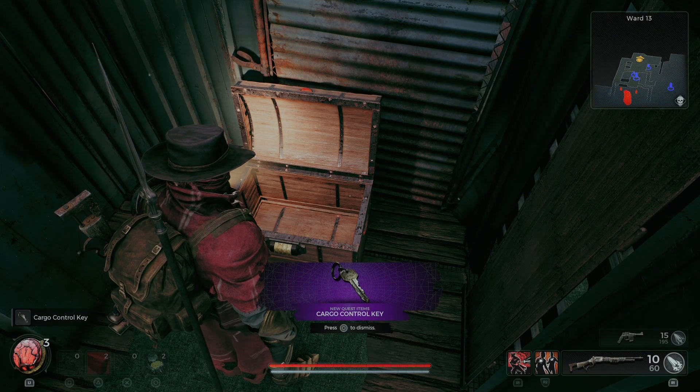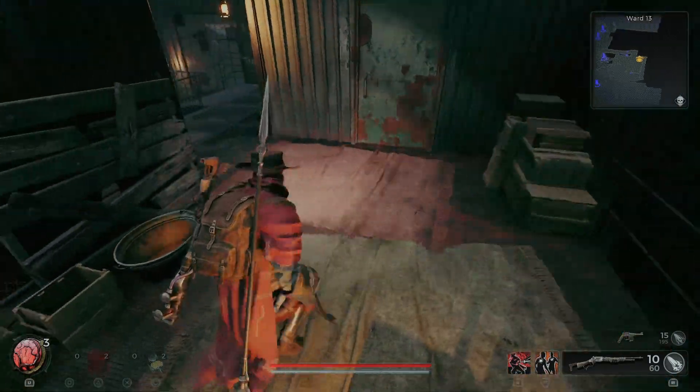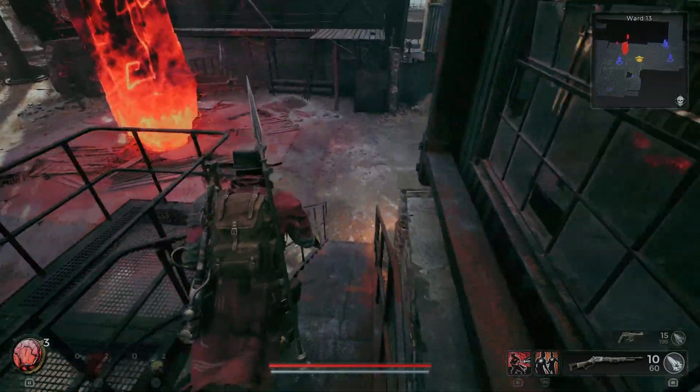Right, so that's the cargo control key. I actually had trouble at this point because I didn't know where the actual door was, so I'm basically going to guide you to the door.